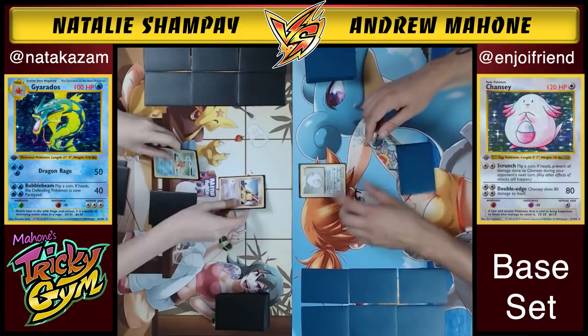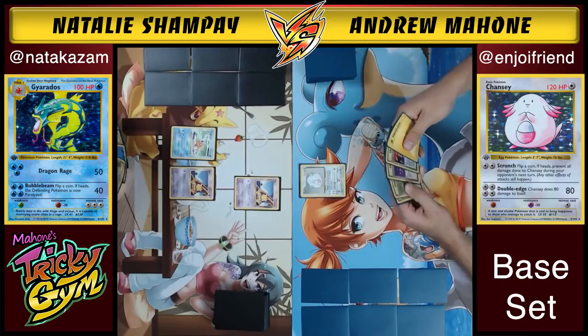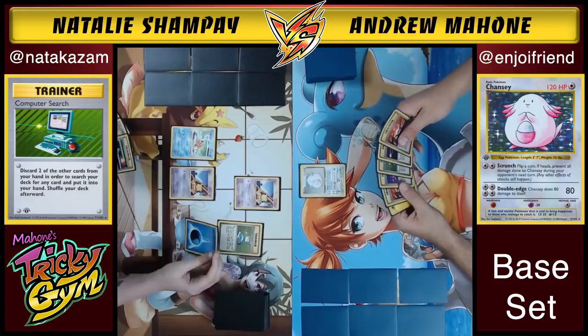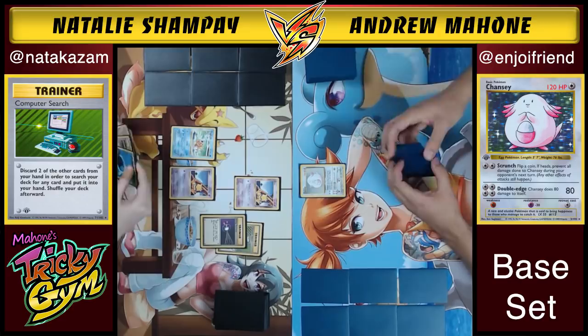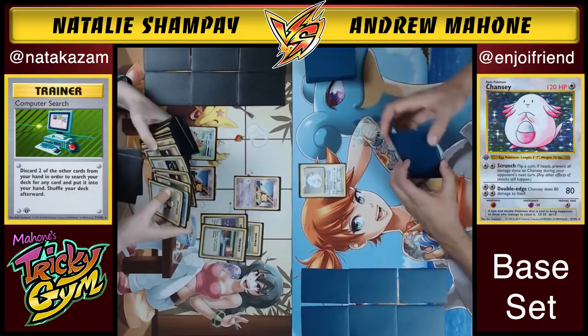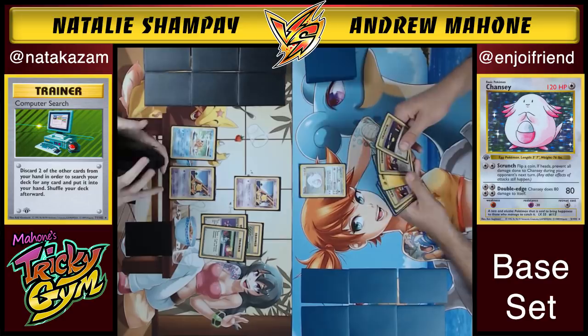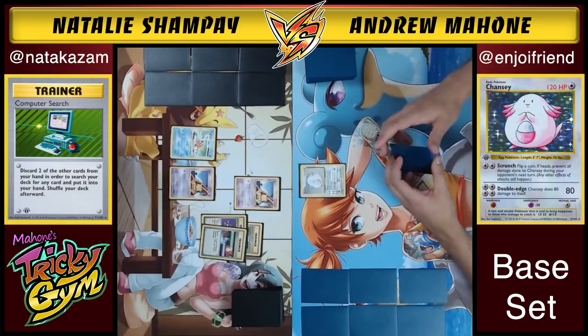Natalie's showing off those awesome shadowless Abras and a shadowless Magikarp there. Sweet stuff. She did not have anything in her hand she could play. I've got my Chansey in the active position here. Chansey is good in this format as just a big meaty wall to soak up damage. On turns where you get Lassed, you could just promote Chansey and just soak a bunch of hits until you draw back into cards again.